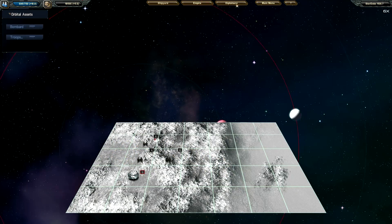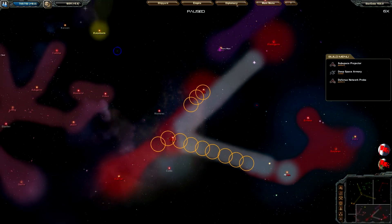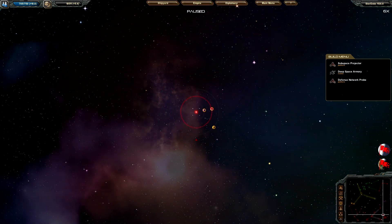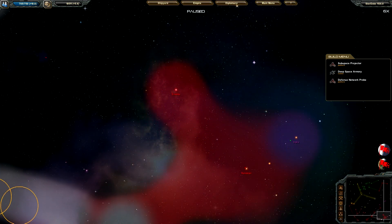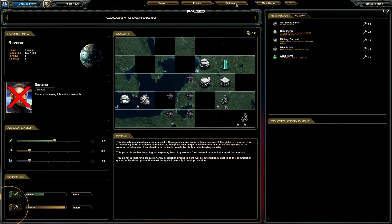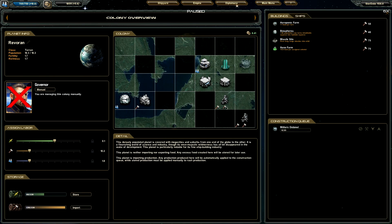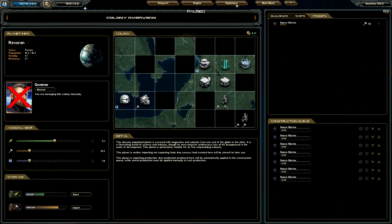Unknown troops are landing there. What is landing here? What are these things? Something wants to keep us out of the planet over there. But unfortunately for them, we do have a few space marines right here, and we can also train a few more.